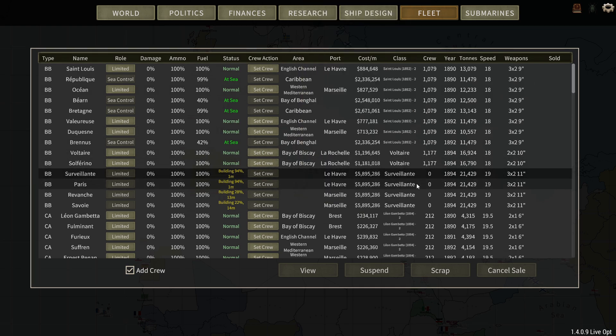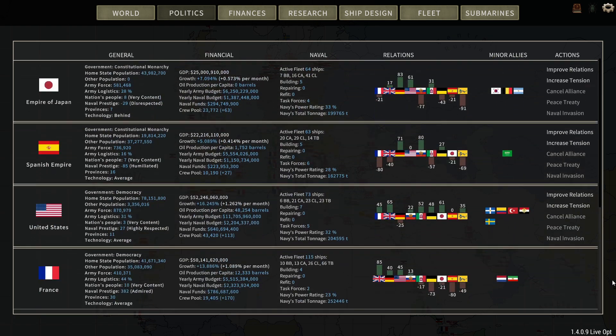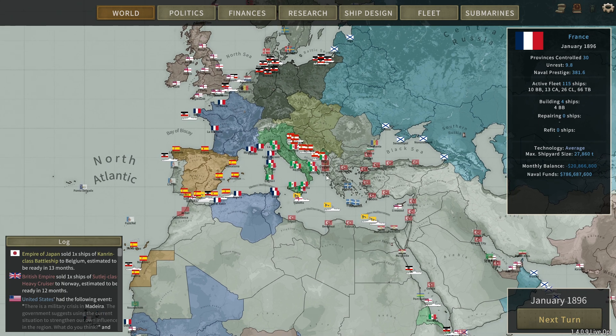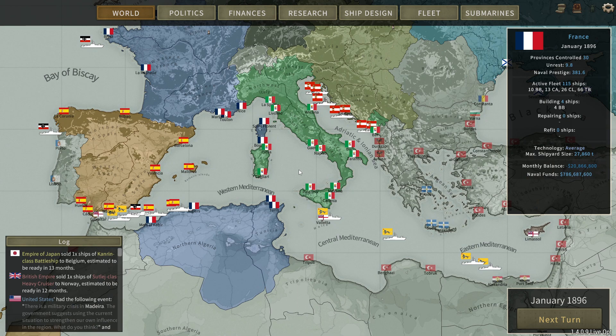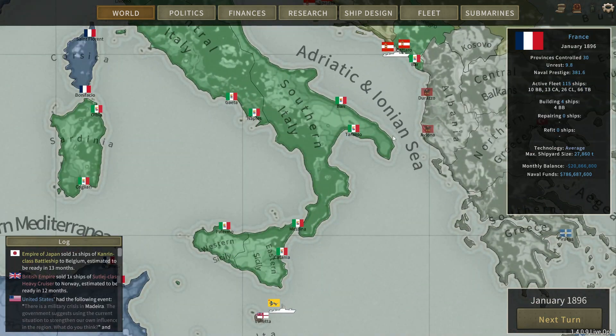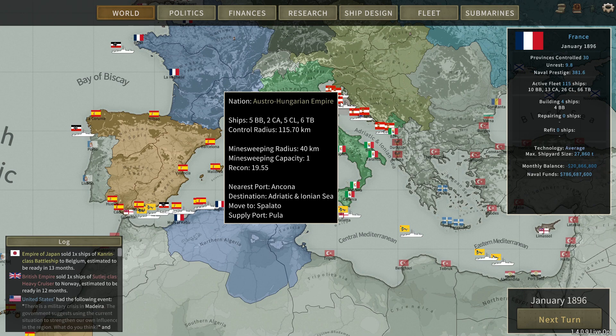We've got 13 and 14 turns and we're getting prepped for war. The Austrians are going to be pretty easy. If we go to war with them at the same time as the Spanish, we'll set up a blockade in the Adriatic between Albania and southern Italy and completely stonewall the Austrians from being able to leave their ports.